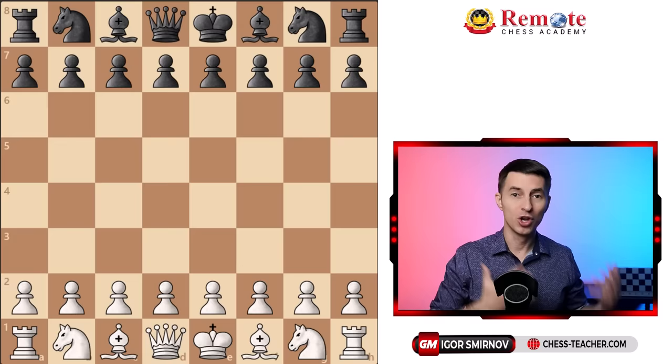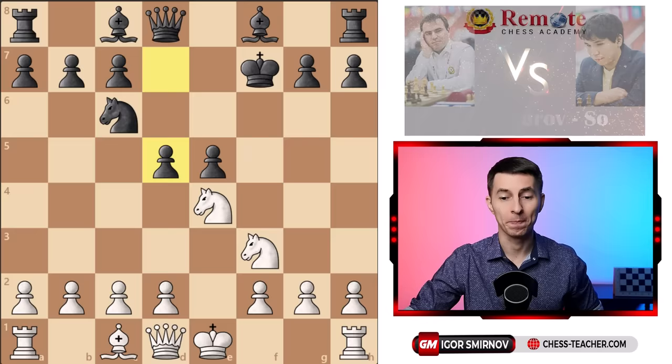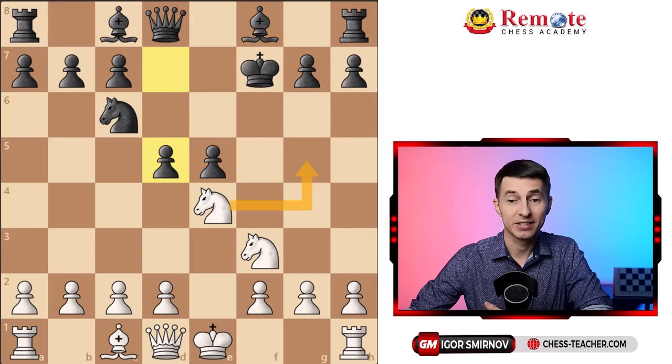Here's the first challenge: a very common opening position that occurred in the game between Mamindarov playing white against Wesley Saul, and in many thousands of other games as well. It is white to move — you may give it a shot and think about it yourself. The last black move was pawn to d5, attacking the knight, so you've got to do something about that. In the game, Mamindarov played knight to g5, the most popular move in this position.